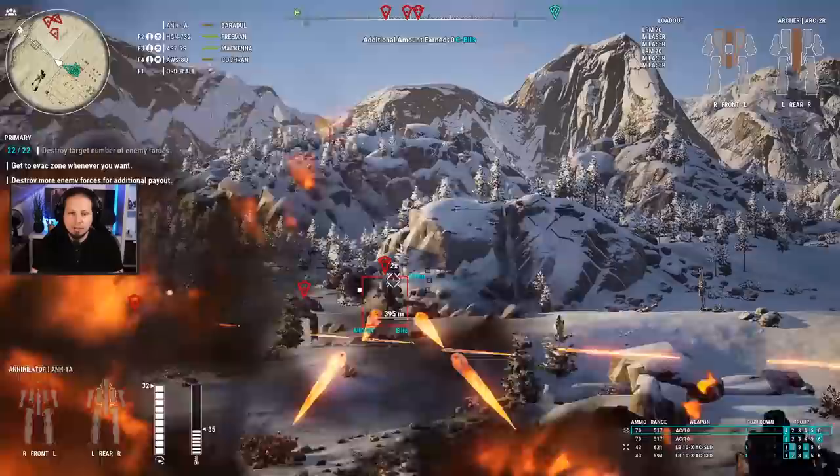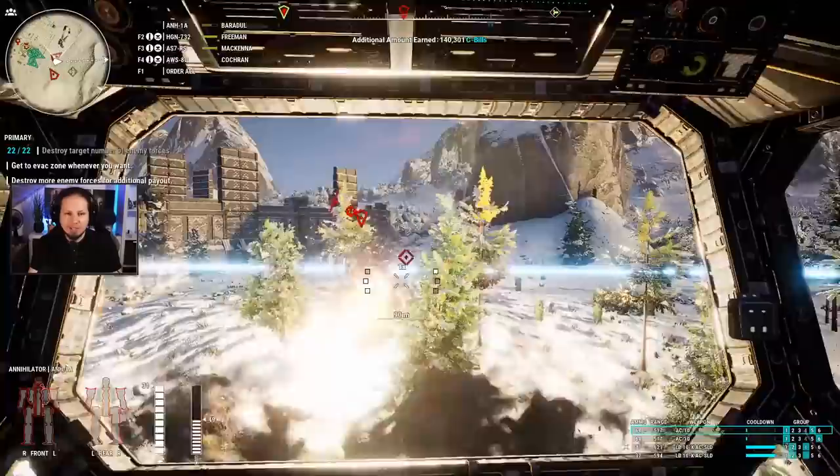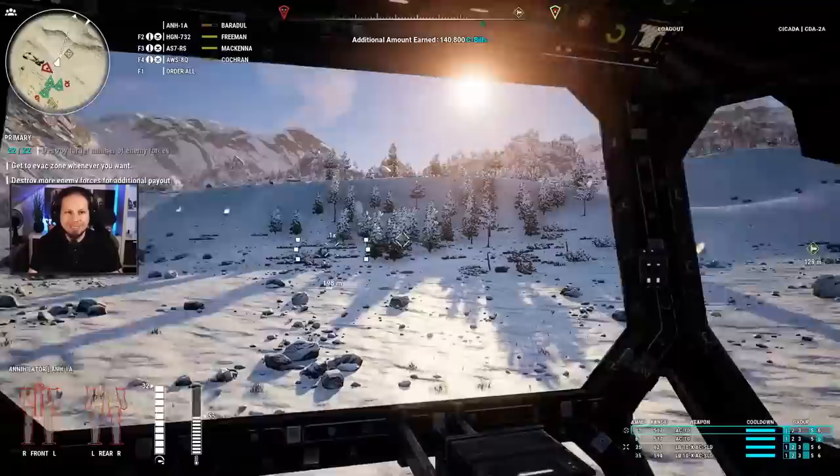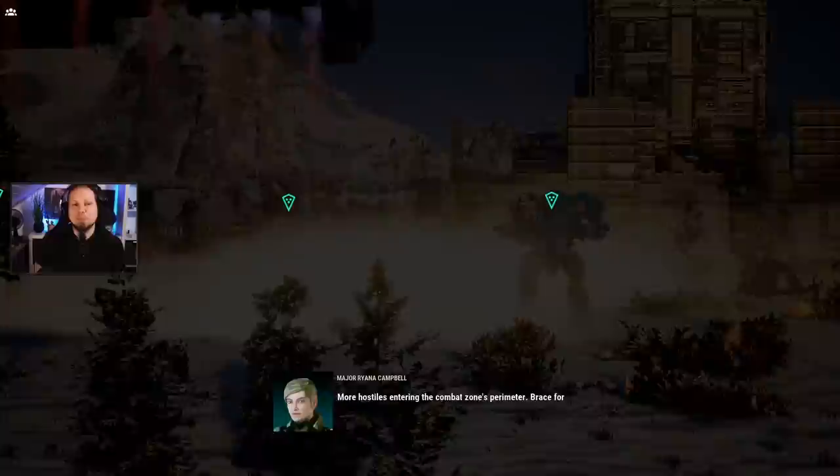Got him — back destroyed, perfect. Moving to the other side — and here comes the Cicada. I think we got him. That's even some additional C-bills for us — pretty good. Now we're gonna get out of here. We could actually snack another lance while moving back to extraction without a problem. That's cool. And that was the third of it — now we're going to go in and play the last of this four-part mission.